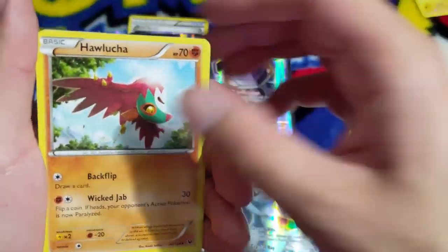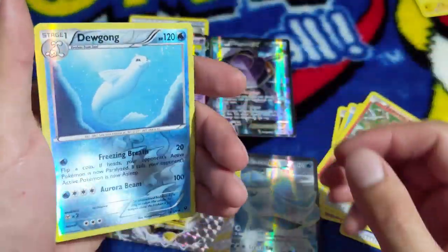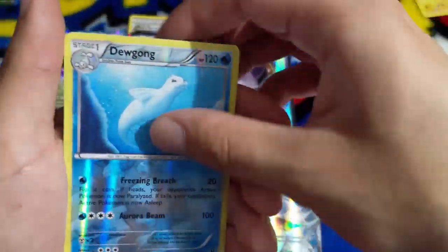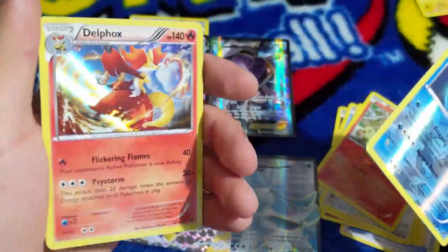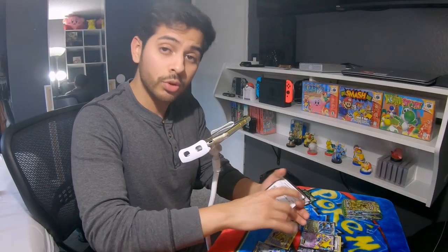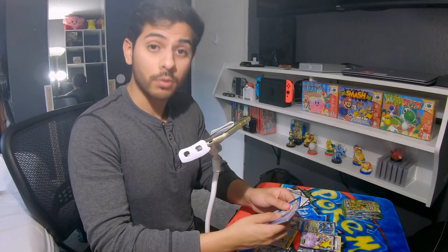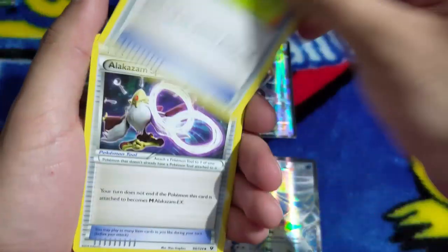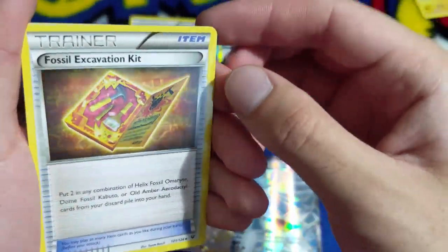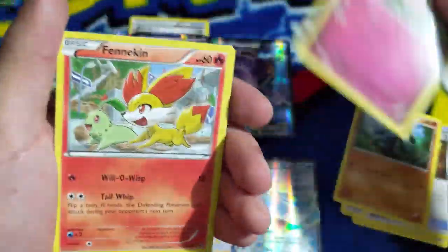Delphox - the worst starter evolution ever. Yeah, if you like Delphox, I mean you do you, but your opinion's wrong - just kidding! Mega Catcher, Alakazam Spirit Link, Fossil Excavation Kit - that almost looks like an old school Pokedex - Riolu, Jigglypuff, Fennekin, Snivy.